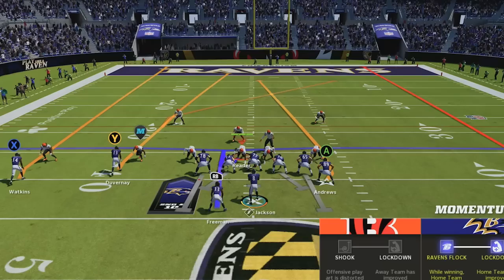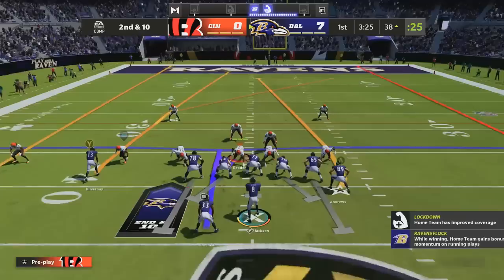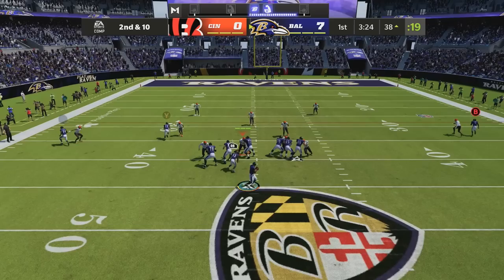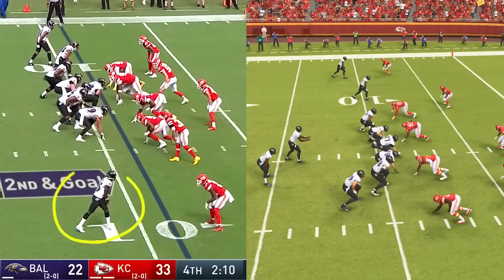To run this in Madden, we are using the play Four Verticals in the formation Gun Flex Fly Off Weak. Make sure that you're attacking the sideline opposite of the hash that you're on to give yourself as much space to work with as possible. The adjustments to match the real-life play are to put your outside receiver on a comeback, put the slot receiver on a curl, and block the tight end. After the snap, wait for the receiver on the streak to clear the cornerback and then pass-lead them to the outside by holding your left stick to the right. It's a tight throw, so make sure you hold A on Xbox or X on PlayStation to possession catch it and you've got yourself another highlight reel touchdown.